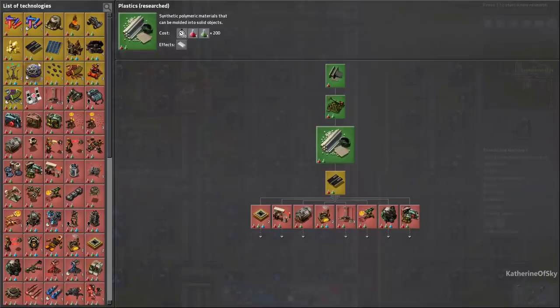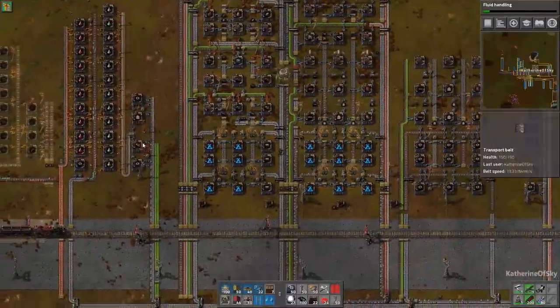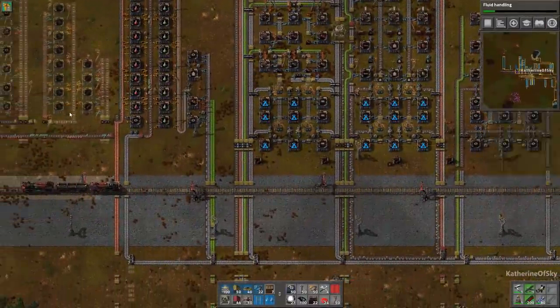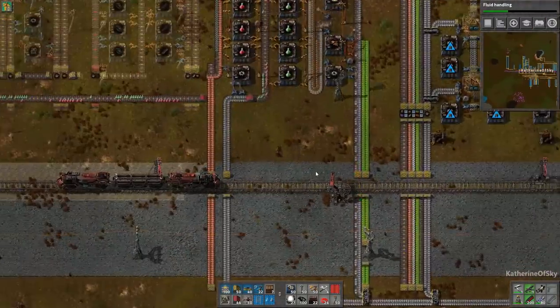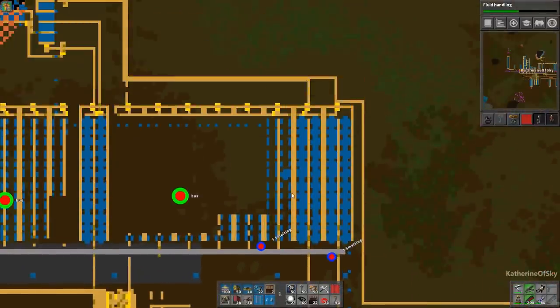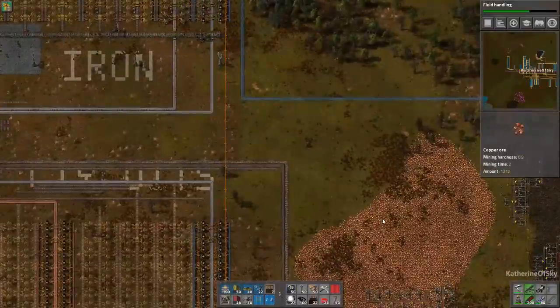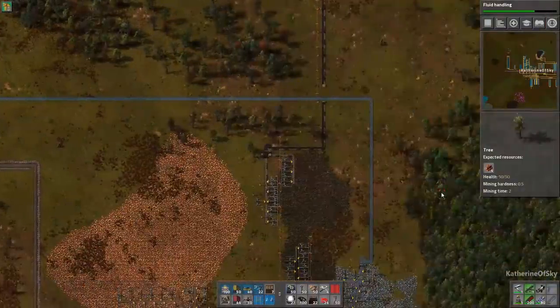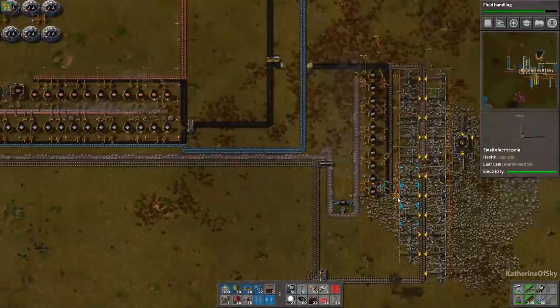Plastics are done. Fluid handling — as you can see with our lab speed and number of labs, these researches are taking no time at all. I see a lot of people complain on the forums that their research is taking forever, but it shouldn't — just build more production. Having said that, we are actually quite short on production ourselves. We need to get this sorted.